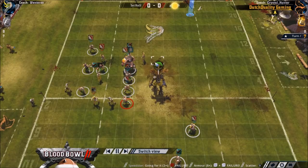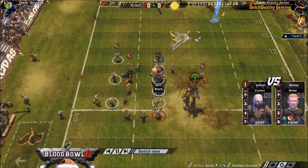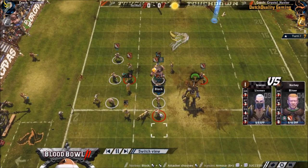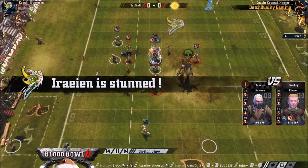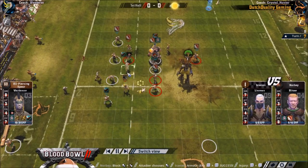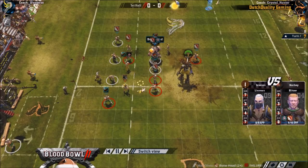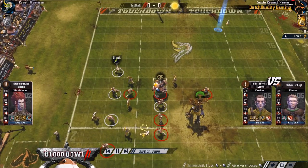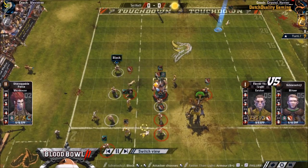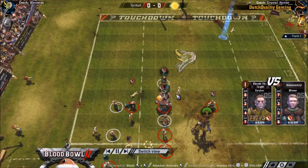Ball here, dancer there, catcher there — something like that. As it was, he kind of felt he had to run away. I was totally thinking he was going to block the Ogre first and then get in that way. Just a 4+ dodge — his dodge was pretty easy. Now he does Bonehead finally.